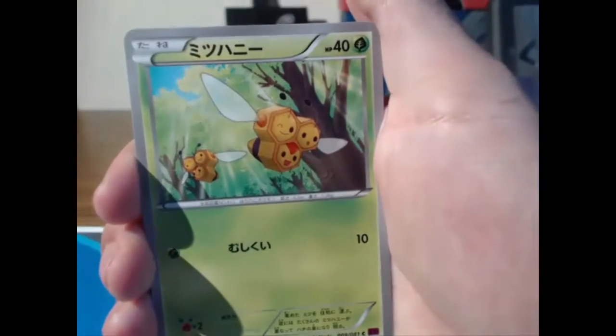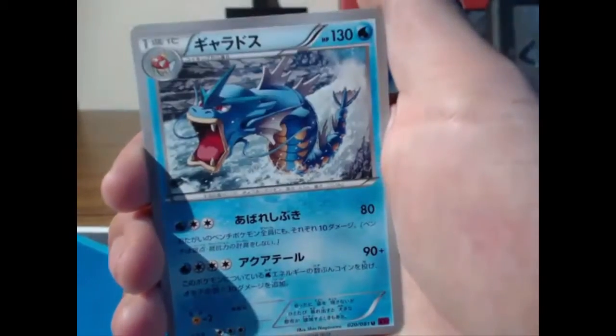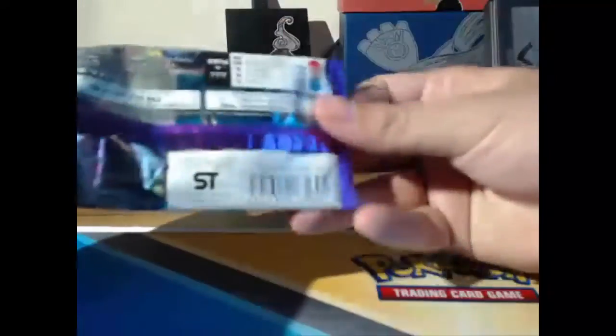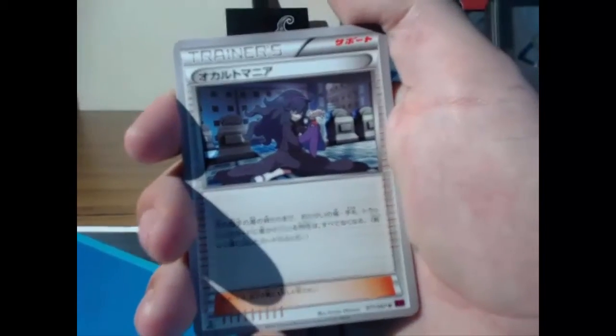We still need a half-heart Vespiquen even though it's not on the top of my list. We got another Gyarados — not bad, nice and powerful, I can respect that. And Hoopa — from the back, to the front, there we go.